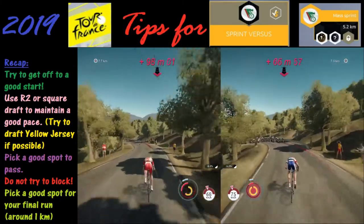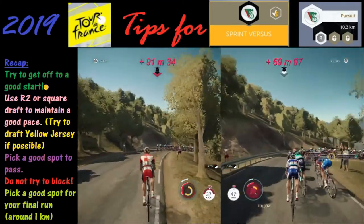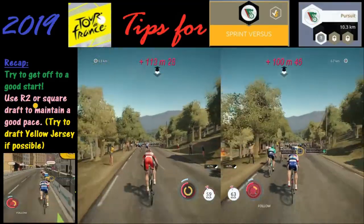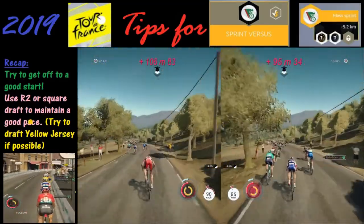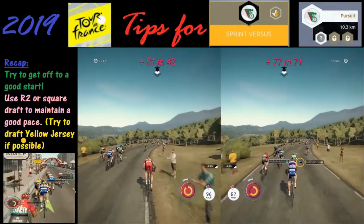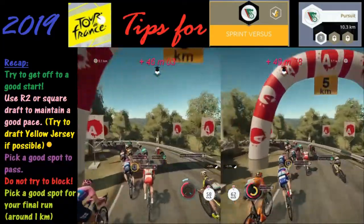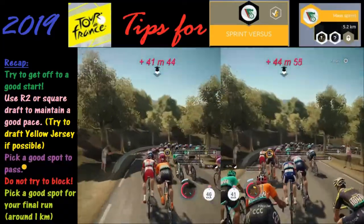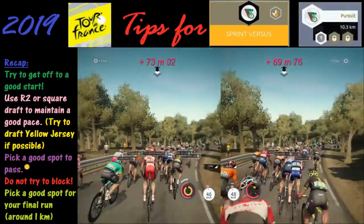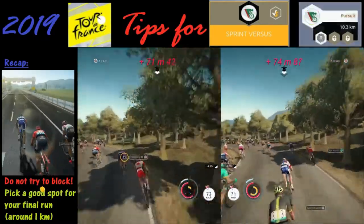Let's recap. First off, try to get off to a good start. Use the R2 or square button to either draft or maintain a good pace — R2 to maintain, square button to draft someone. Try to draft a yellow jersey if possible; it's not always possible but it is a good idea and will improve your odds. When you're going to pass and improve your position, pick a good spot and be smart about where you're passing. Do not try to block at the end — that's going to cost you spots.